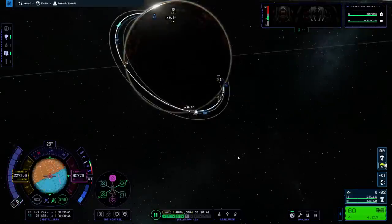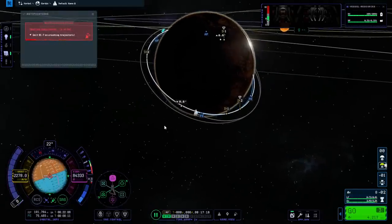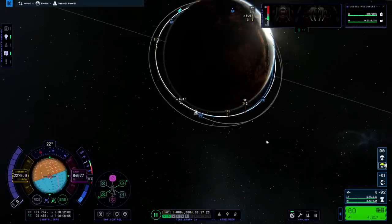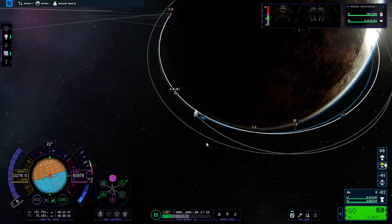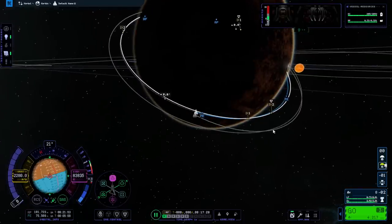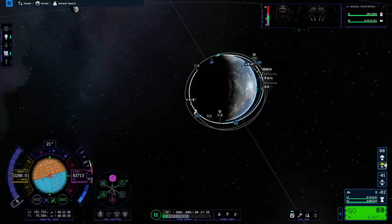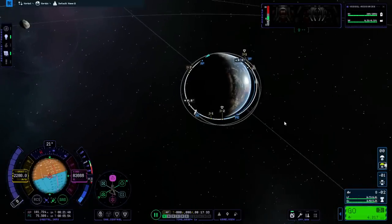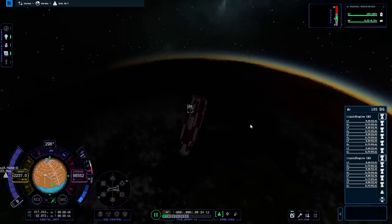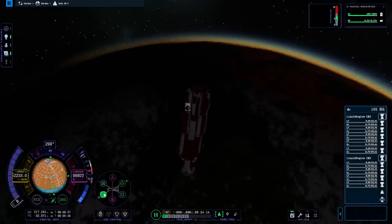Ignition. I think it just got rid of our stage - oh, no. It hasn't gotten rid of it, it's still there. It's just moved to a junk orbit and it's going to crash into the surface. Now it's got a negative periapsis. Well, I'm not going to do anything about that - we're going to make sure it's holding retrograde.